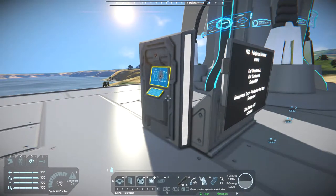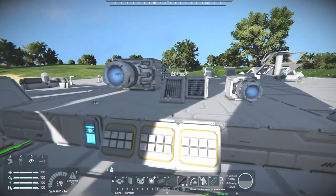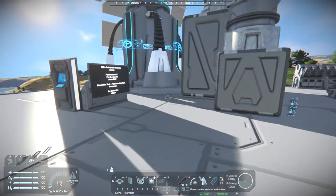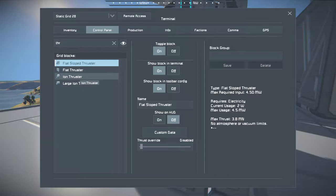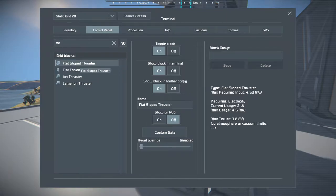Now let's go over to the flat thrusters. These are listed as ion thrusters, available in both small and large. But they seem to work in atmosphere just as well as they do in space. They don't seem to have any limitations compared to their ion or vanilla counterparts. Both of them have the same output and consumption — both use 4.5 megawatts and have a 3.8 meganewtons output.